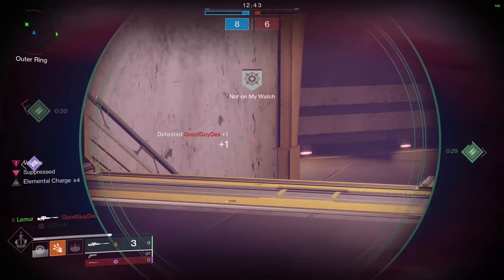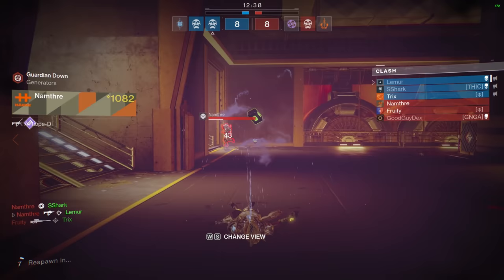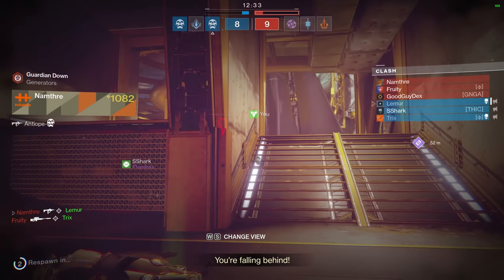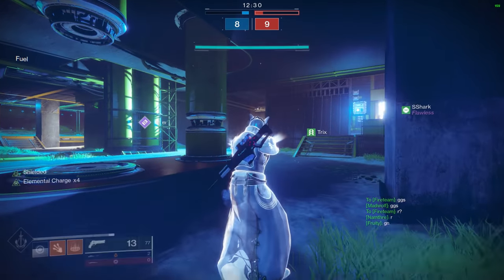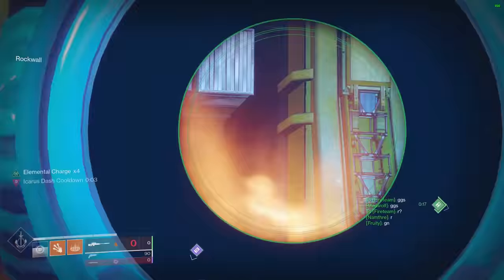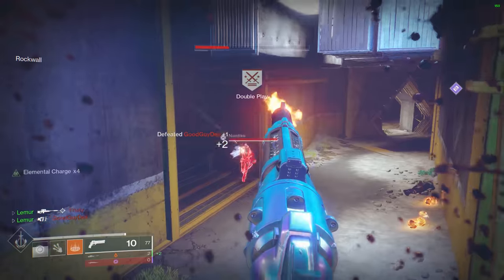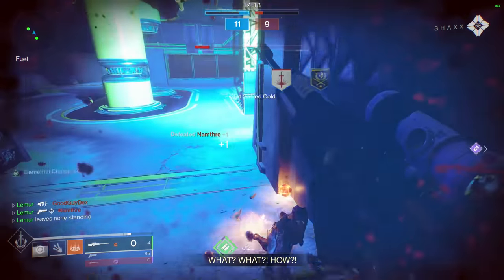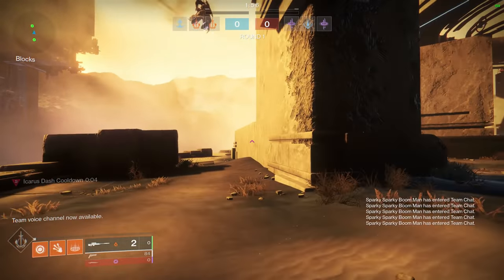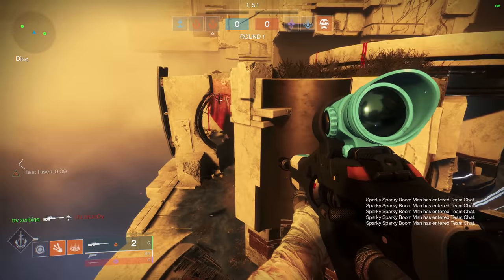One way you can use your super really effectively — and something I think a lot of new players don't think about — is you can actually use it to go get a res. You pop it and people will freak out about your super, they'll try to run away from you, and you can often use that to get either one or two of your teammates up and potentially turn the entire round. You don't even have to get a kill with it necessarily — you can use it to reset the entire engagement because they run away from you. It's a really powerful thing that good players do but newer players don't think about.